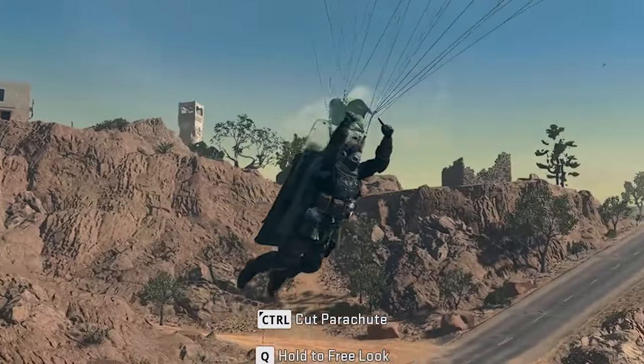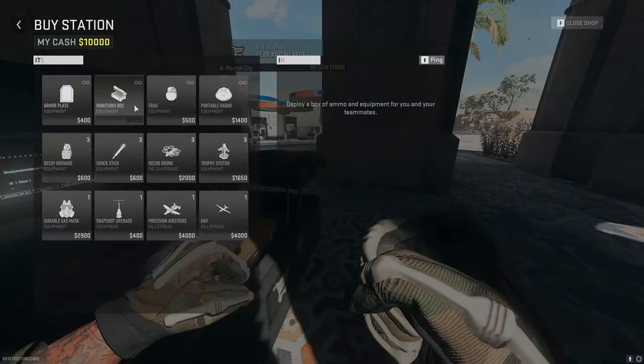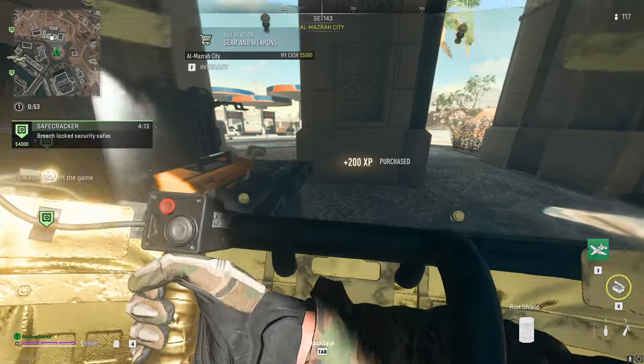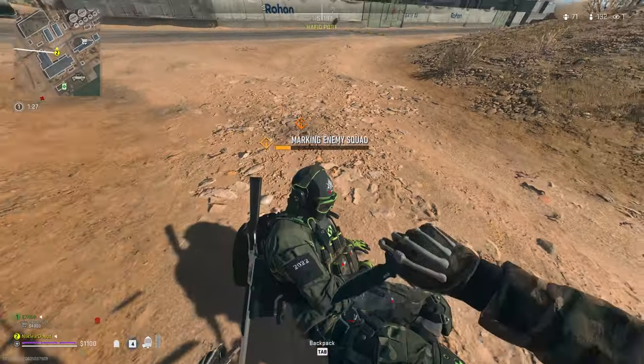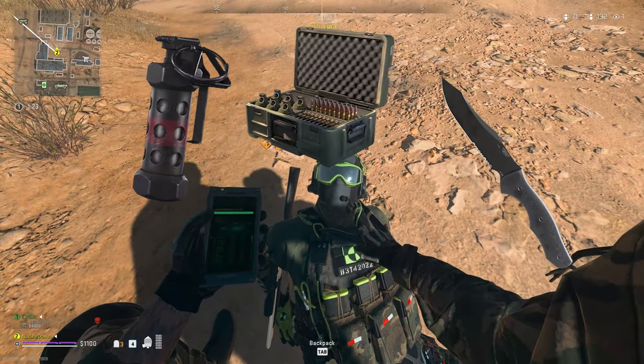So first things first, you want to land on a safecracker contract. Those are good for getting cash, and as soon as you've got enough, you want to head to a buy zone and buy your primary weapon — the riot shield. Now this is just for safety. If the buy zone happens to have stuns, throwing knives, or munitions boxes too, you might as well stock up on those while you can.